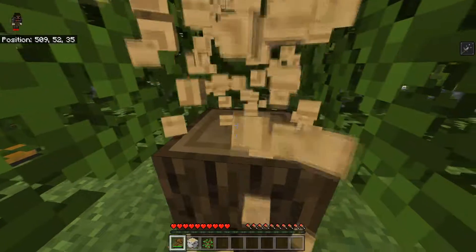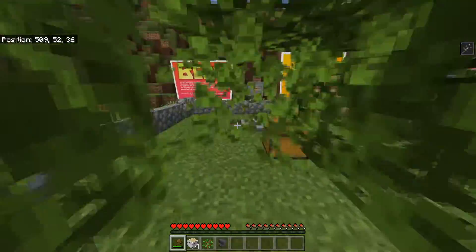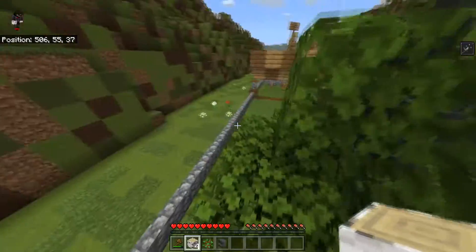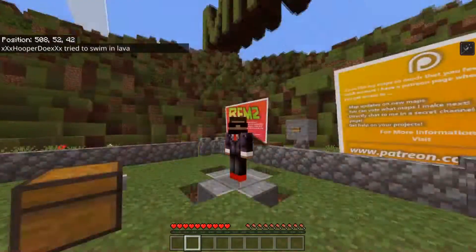I have to get all the wood out of the way. I realize this is oak but it turns to birch in your inventory — that threw me off, I never knew why I had birch logs. Let's see if we can make this jump — gotta land on top of this one. Are you serious?